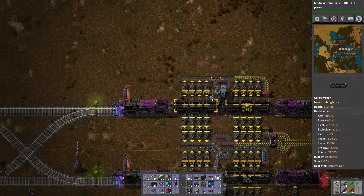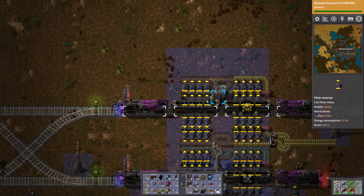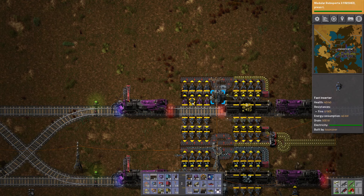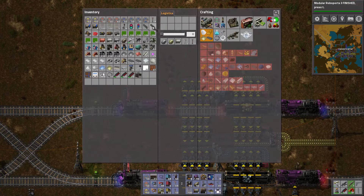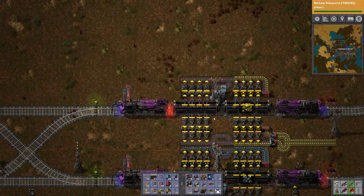Okay, so we're going to need stack inserters. Wow. Oh, you've got to be kidding me. What does that do to the train? Does it screw the whole thing up? Apparently it does not. Good.